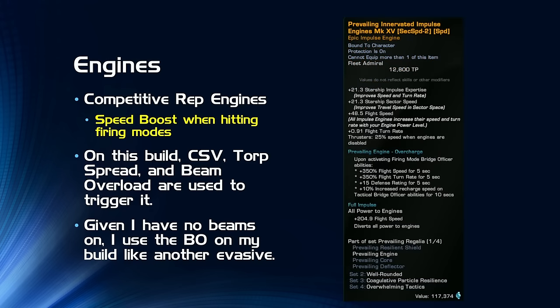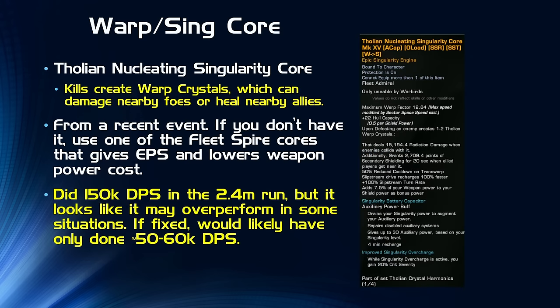For engines, I have the Prevailing Innervated ones from the competitive reputation. These provide a speed boost when hitting firing modes — Cannon Scatter Volley, Torp Spread, and Beam Overload all trigger this engine. Since I have no beams on, I use Beam Overload essentially as another evasive. CSV and Torp Spread go off as soon as available, but Beam Overload I keep on a separate tray and use it like an evasive, because speed is critical to getting a higher DPS number — you need to compress runtime and get your damage on target as fast as possible.